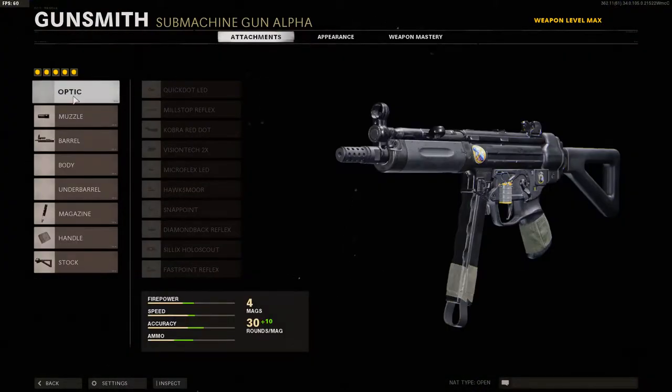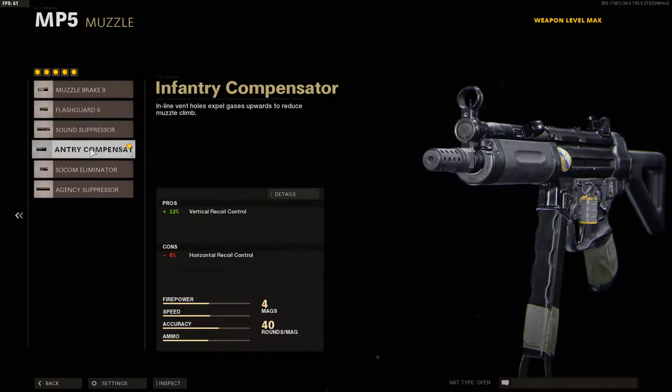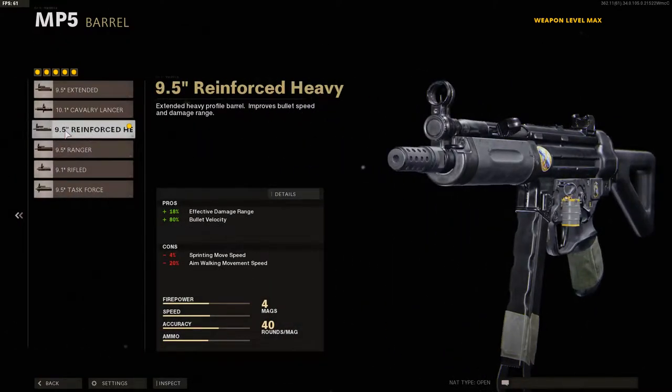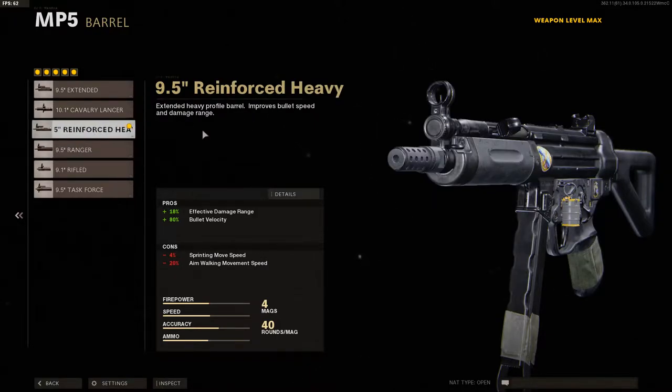So we have no optic on the MP5. For the muzzle we're using the infantry compensator — this helps with vertical recoil control. For the barrel we've got the 9.5 reinforced heavy, which gives effective damage range as well as increased bullet velocity. You can also go for the 9.5 ranger as that gives 100% bullet velocity.